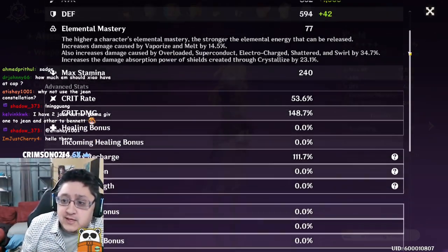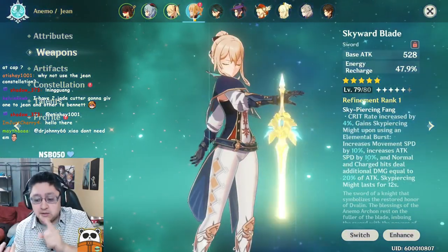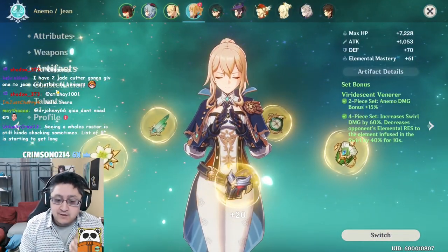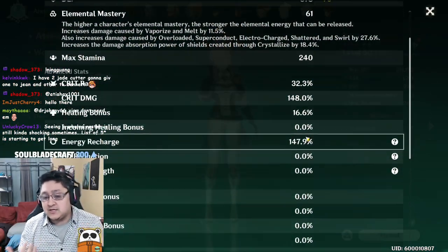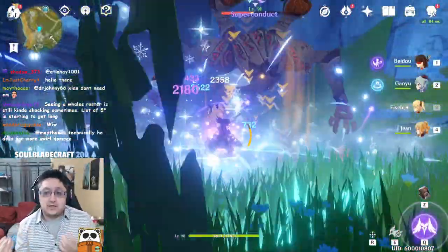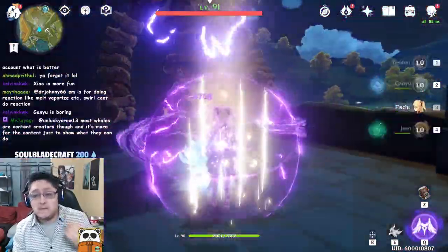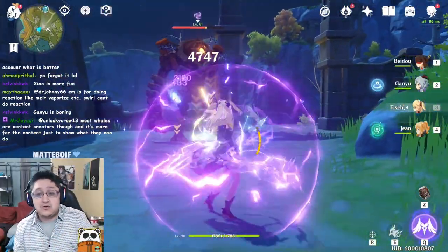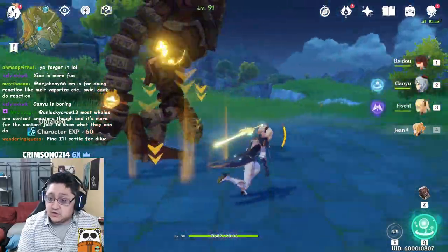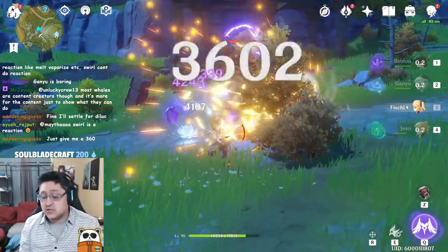For this second team, I'm showcasing a Superconduct-style Anemo team where I use Superconduct to lower Electro resistance on enemies and lower Cryo resistance by using an Anemo character. I tried this previously with Sucrose, but with Jean I can get more swirls from her ultimate and reset the Viridescent Venerer to provide more damage. When you use a Viridescent Venerer set, you lower resistances of whatever element is swirled by 40%, significantly boosting damage. This is also great for Cryo characters paired with Electro characters wanting a Superconduct-style build.